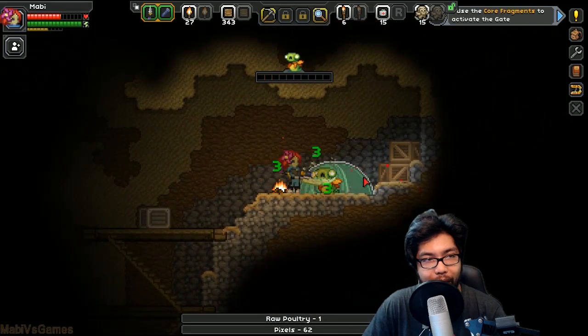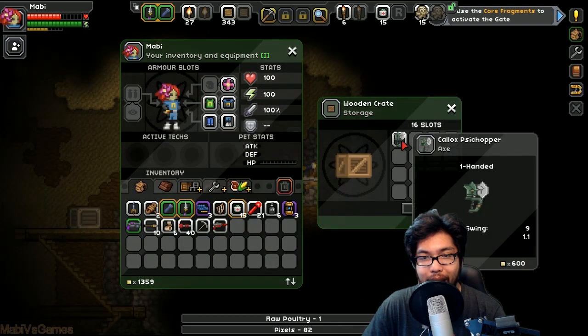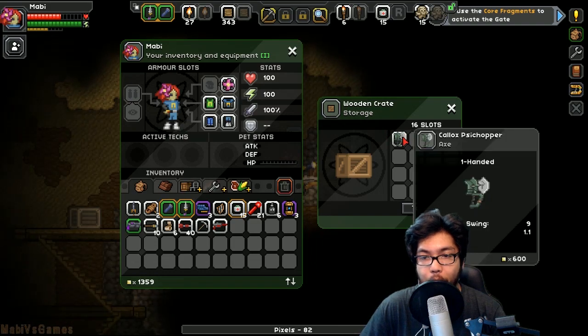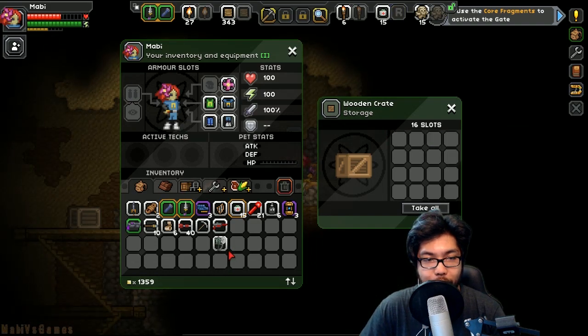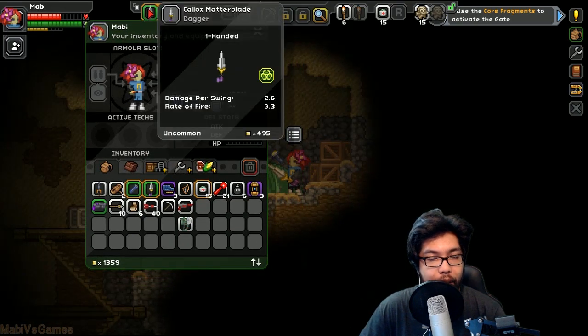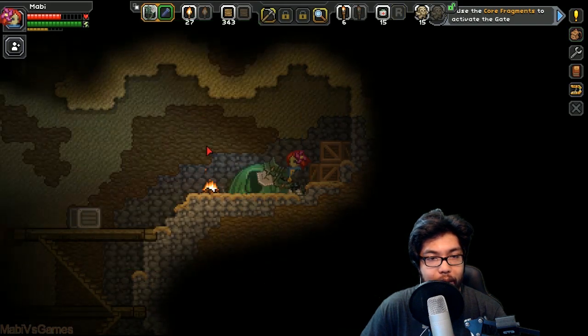We should absolutely keep discovering. What's that — a scythe, a one-handed weapon? It might take over the one I'm using now. Let's see: damage per swing, rate of fire 3.3 versus 1.1 — it's slower but absolutely does more damage.